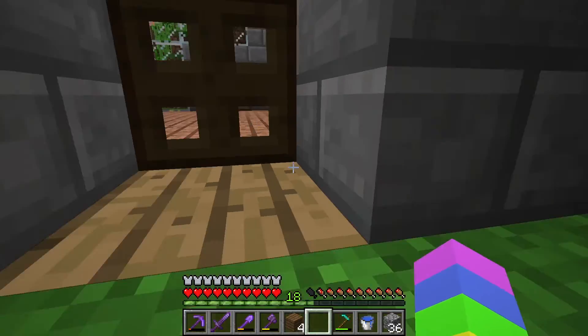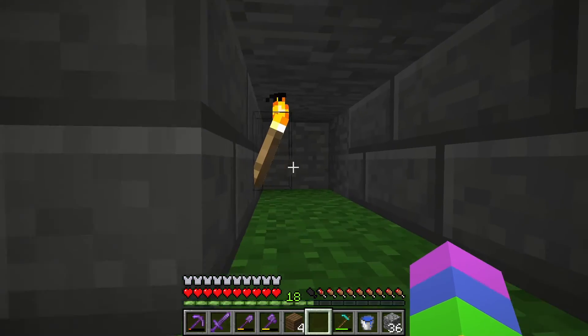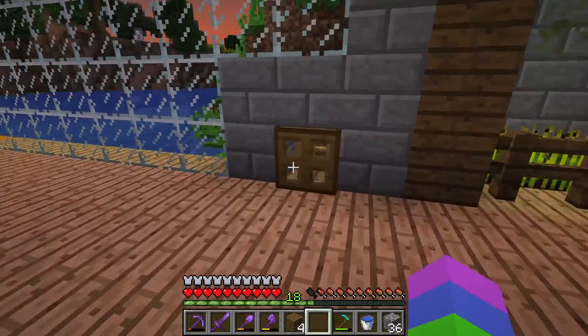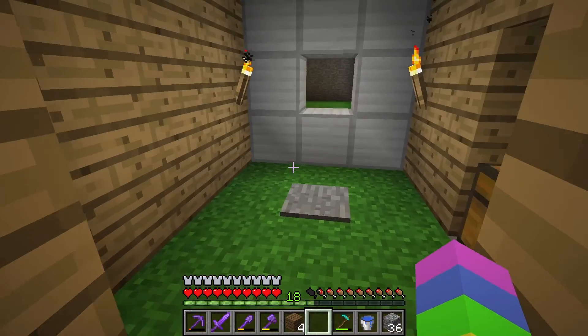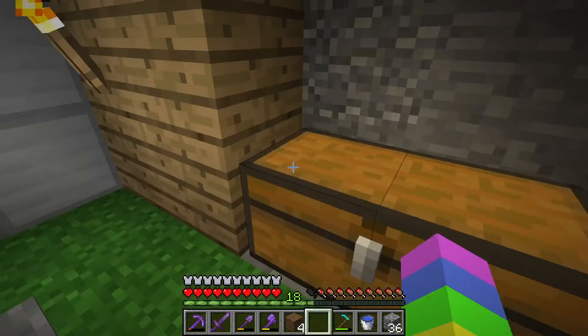These are supposed to just be decorative things. I'm gonna put glowstone here, and then I'll have to break the glowstone to get in. But this area doesn't lead to anything. The other one leads to this area down here - this is just kind of a working chest. It's temporary though, it's gonna look like this afterwards.